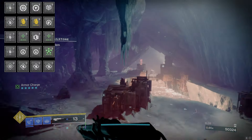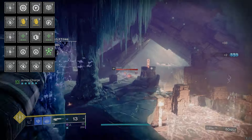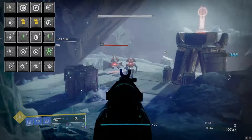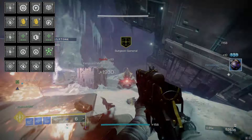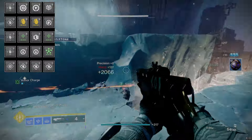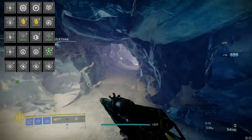The other chest slot can be any mod you want. For the boots, use two Innervation mods — when you pick up orbs of power you get grenade energy back. Then Elemental Charge — with the stasis shards we generate in this build we have a chance of getting armor charges back when we pick up a stasis shard.